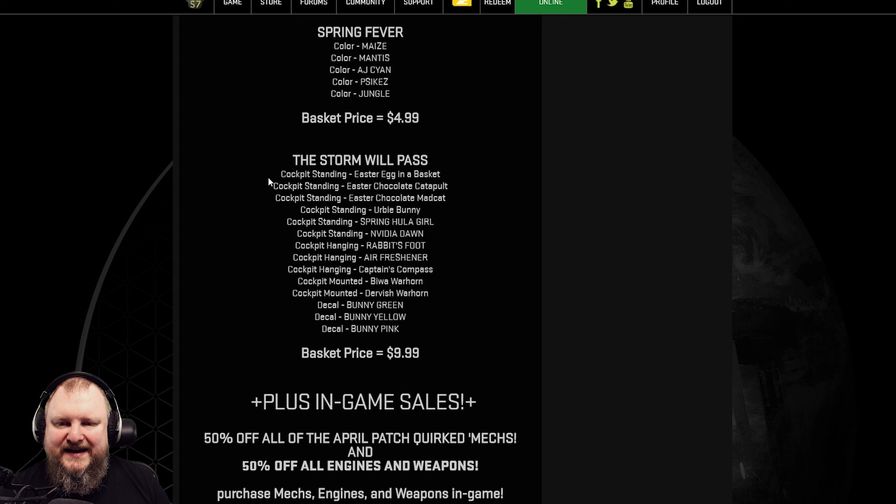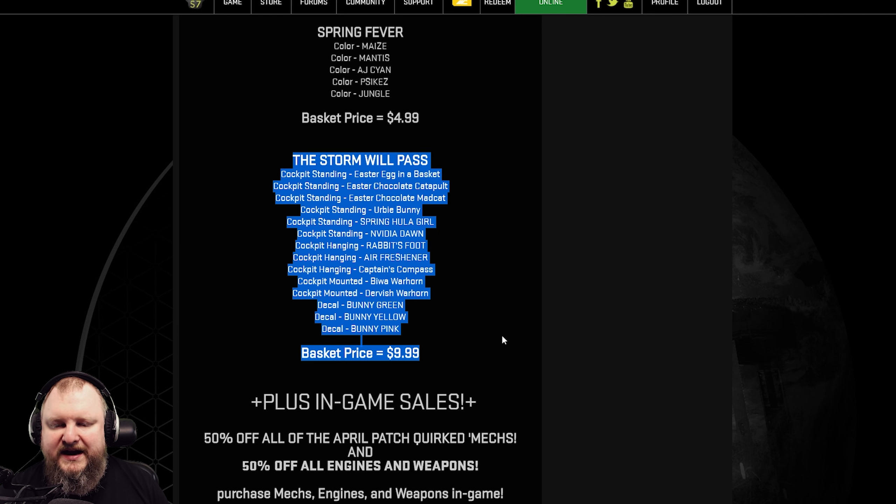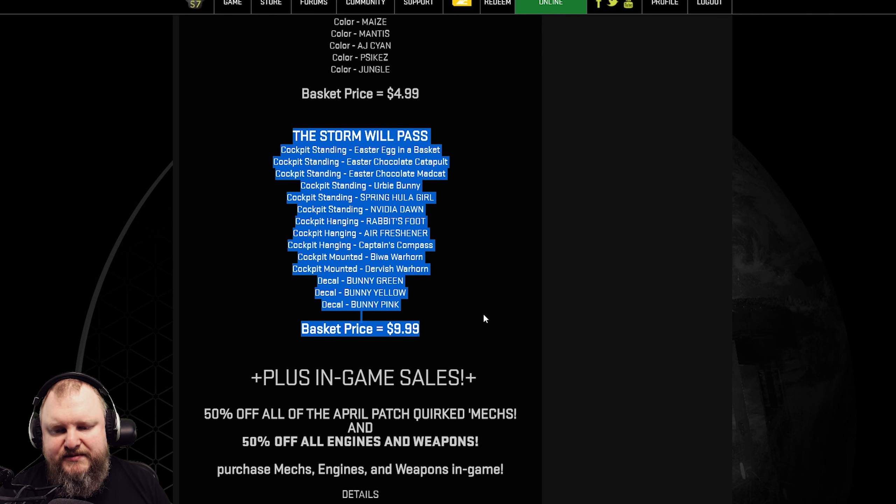For cockpit items, the Storm Will Pass basket has a couple of fun items. The Easter Chocolate Catapult and Mad Cat are super fun, the Erb Bunny is great, the Hula Girl is not bad. Most importantly, you also get two warhorns — the Beaver Warhorn and the Dervish Warhorn — and a couple of decals. For $10, it's a fair deal for cockpit items.